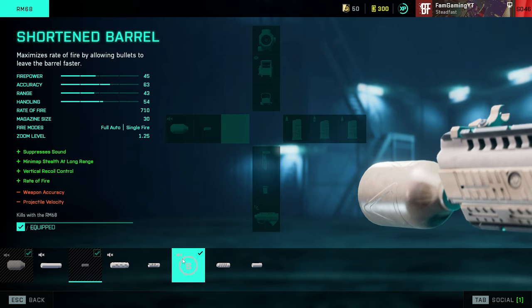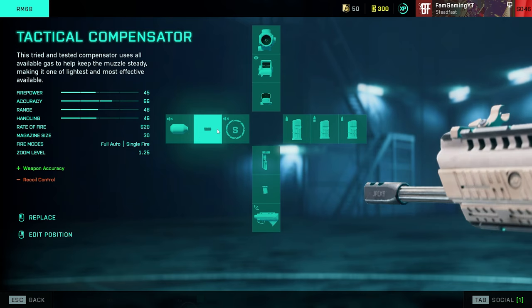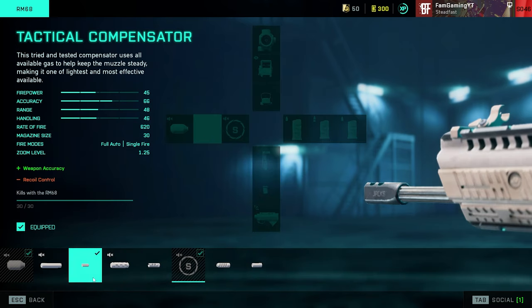So we're suppressed as well — we don't show up on the minimap and enemies have a hard time hearing our shots. It's a pretty good combo. In case you don't want to use the shortened barrel, the next best thing in my opinion is the tactical compressor, because it deals with that weapon accuracy issue I mentioned earlier.